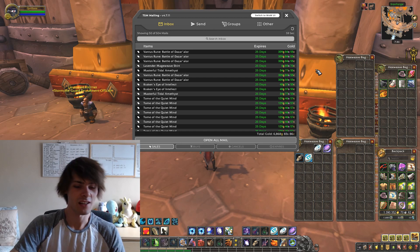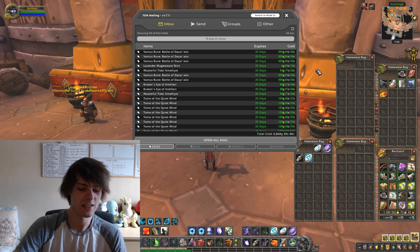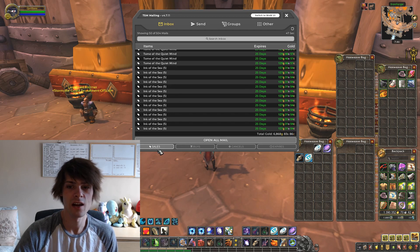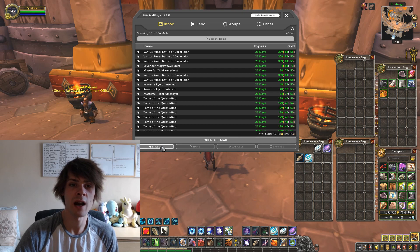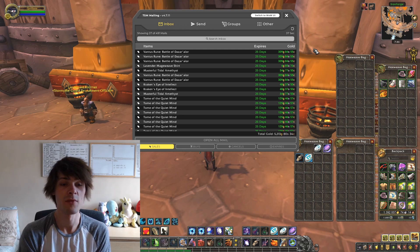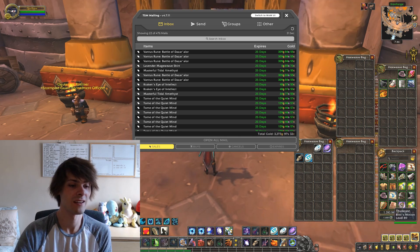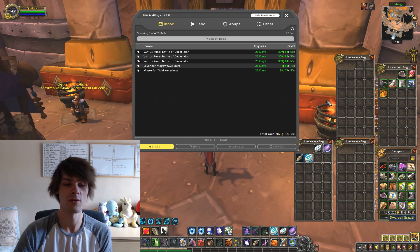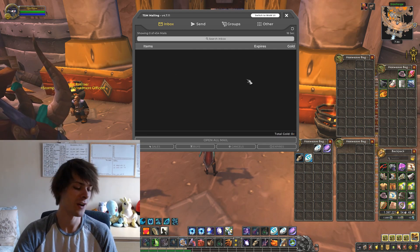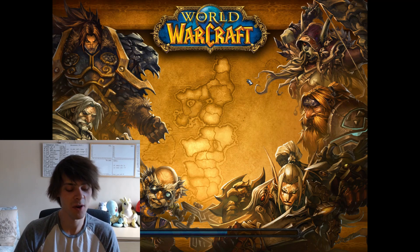The next clean-out is 6,868 gold. That is the vantus runes again, along with the Tomes of the Quiet Mind and the Inks of the Sea. They aren't all that much individually but they do add up. The Tome of the Quiet Mind is like 129 gold, the vantus runes are 309 gold, and the Ink of the Sea was 127 gold for a stack of five.